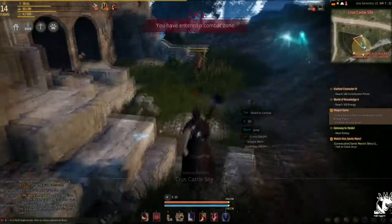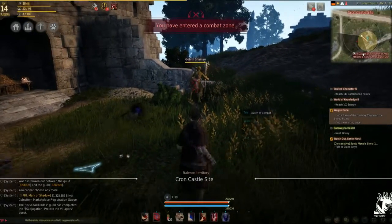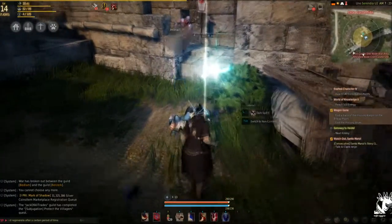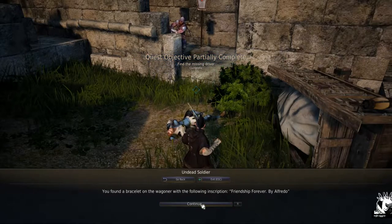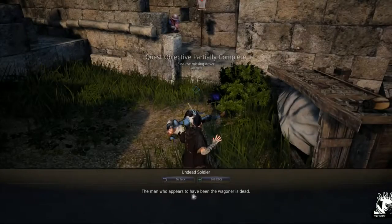Once you get out to the quest zone, or the location for the quest, it's really kind of right where the quest tells you it is. You can see the dead wagon driver, the wagon, and the horse. And that's kind of where the quest goes a little bit wonky, at least it did the first time I went through. This is one of my alts.